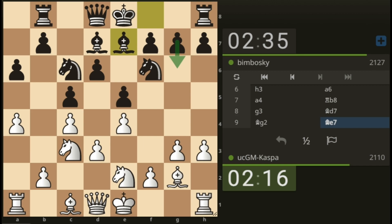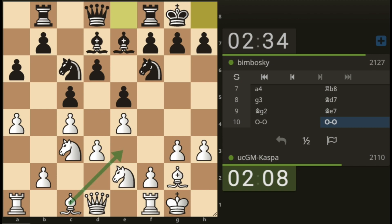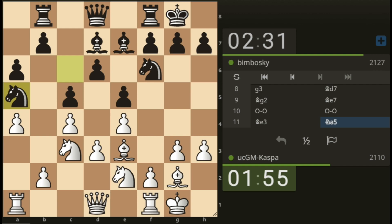Bishop g2 next, then castle short and put my king on h2. He was supposed to go pawn to g3 maybe trying to fianchetto his bishop. My plan is to go to the h2 square, and I also have plans to put my bishop on e3, and it will go to f2 — as I said in my last video. Knight a5 by black; king h2 is also on the plate.